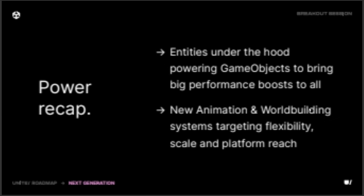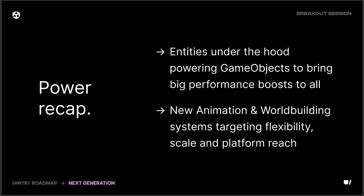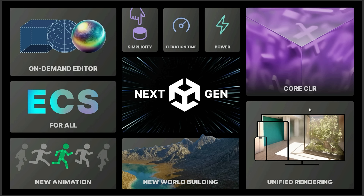And then scattering of entities as well. So that is where they're looking at from the power perspective. That essentially is Unity 7's core new features going forward: new tooling, a simplified single renderer, faster iteration times, Core CLR at the heart of it, and the new animation system.